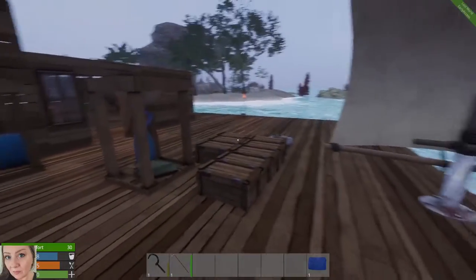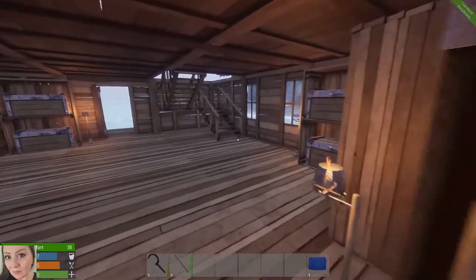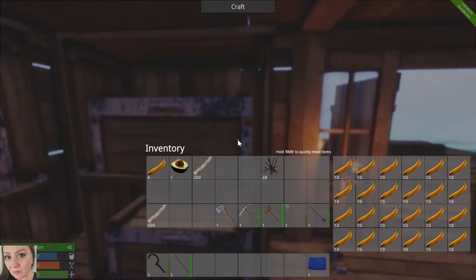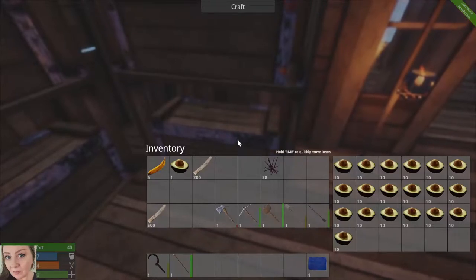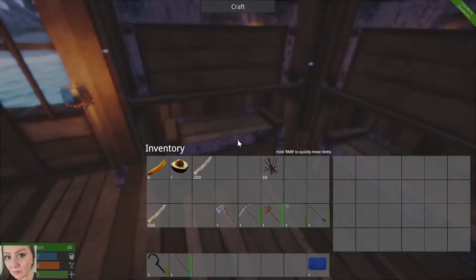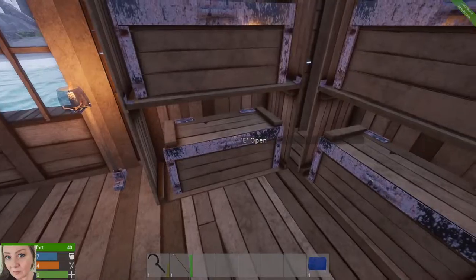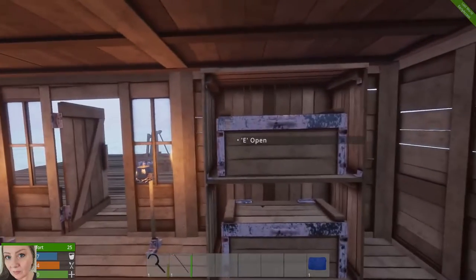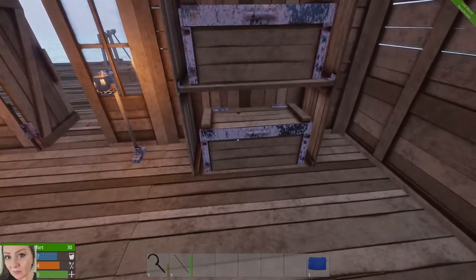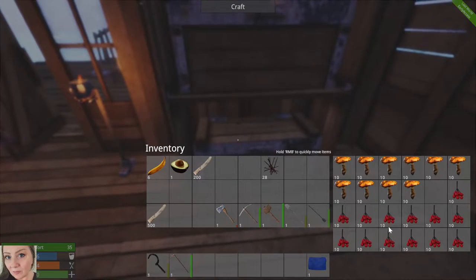I did organize the food as well. So here we have bananas, avocados, pineapple — this one doesn't have anything yet; I'm thinking about doing fish or cooked meat in that one. This one is almost full of coconut, and here we have our healing items.